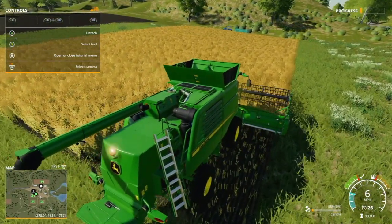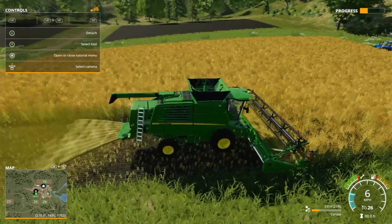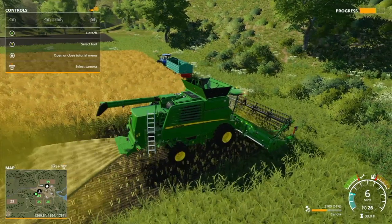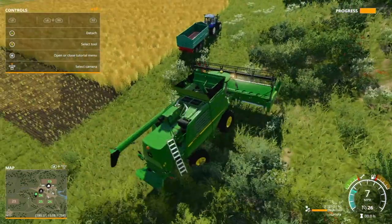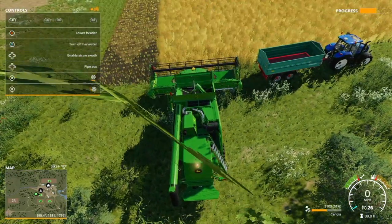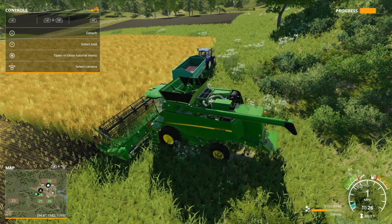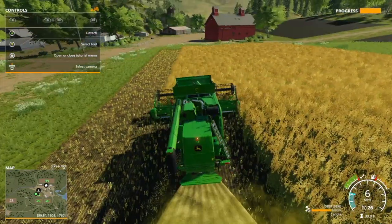Let's get this done without missing a bit — harvesting canola. We'll lift the header. I can't remember if canola leaves a straw swath. Let's try enabling straw swath with left back and right on the analog — 'straw swath is not available for this crop type.' There is a PC mod that enables that. So we'll just discharge it out the back. Canola is generally used for feeding pigs or selling for profit.